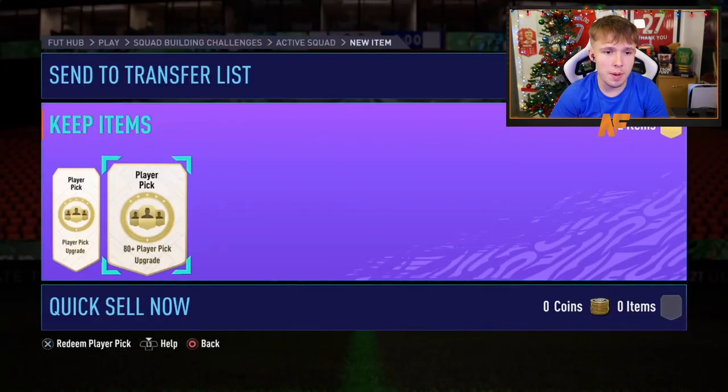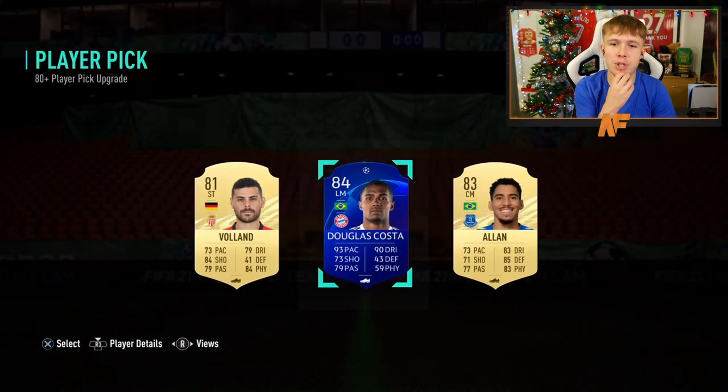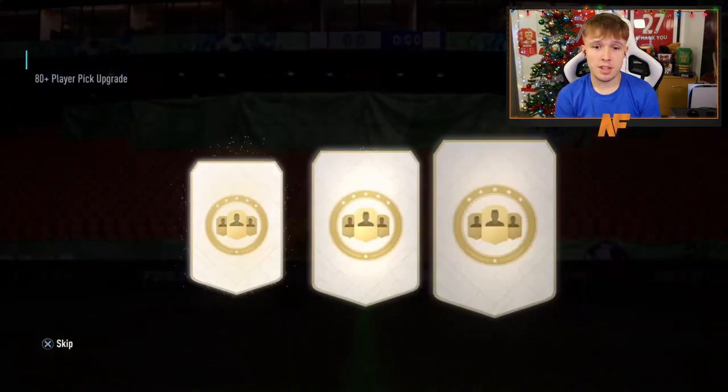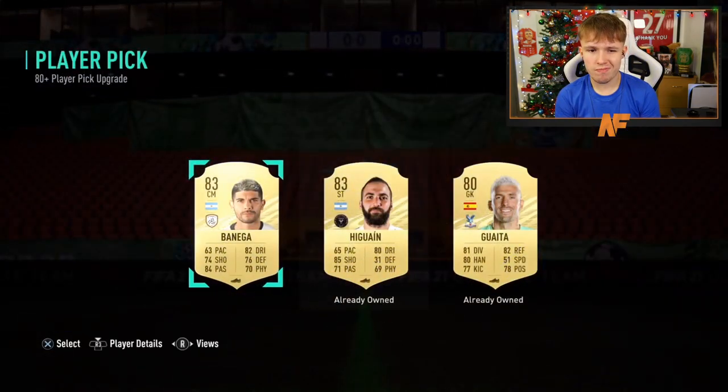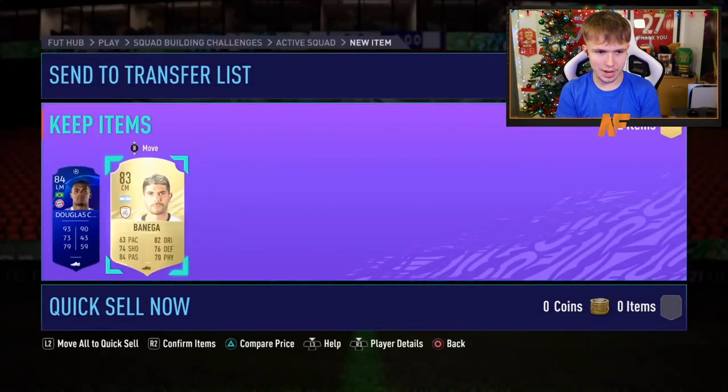Two player picks now for the boy FGA. First one - Douglas Costa or Alan, which one does he want? Probably Douglas Costa. He does want Douglas Costa. Next one - we're taking Benégan because he already owns the other two. Not bad from two, not too bad in my opinion.